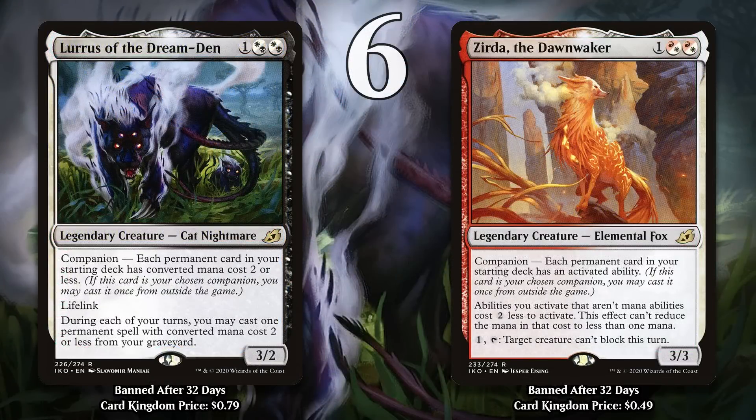Lurrus of the Dream-Den and Zirda, the Dawnwaker, both got banned 32 days after being printed in Ikoria. Both of these have Companion, a mechanic that immediately proved to be a major issue. They all come with a deck-building requirement, and if you meet it, you get to start with that card in your sideboard and could cast it directly from it — at least, that's how it originally worked. They ended up having to nerf the mechanic because it ended up being way too good in basically every format. These days you have to pay 3 generic to put a Companion into your hand before you can ever cast it. Lurrus is by far the best of the Companions. He costs one generic and two Orzhov hybrid mana, he's a 3/2 with lifelink, and once a turn you can cast a permanent card with mana value 2 or less from your graveyard. The Companion requirement is simply that each permanent in your deck has to have a mana value of 2 or less. This means Lurrus is going to be able to cast a permanent card from your graveyard every single turn, which generates a ton of card advantage and can even result in some absurd combos.